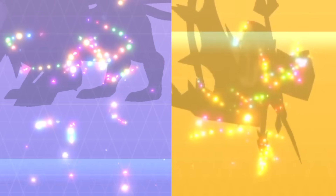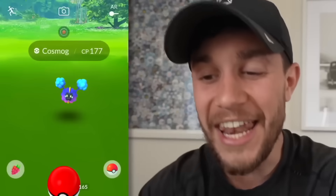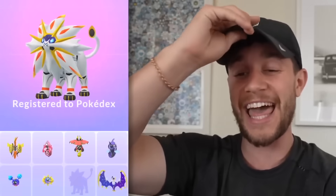Two brand new features have been released in Pokemon Go, and you probably can't use them. Here's why. Back in September of 2022, the legendary Pokemon Cosmog was released exclusively in special research. It came back once more in June of 2023, and since then, players have had the ability to evolve into Cosmoem, then eventually into Solgaleo and Lunala.